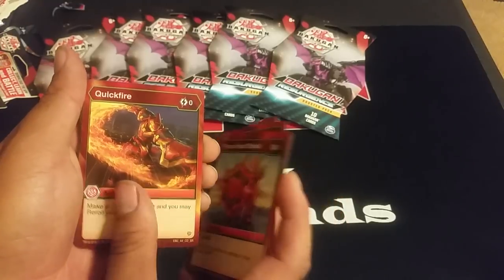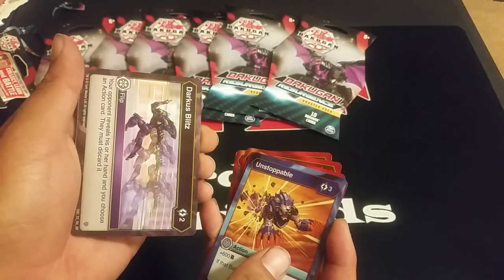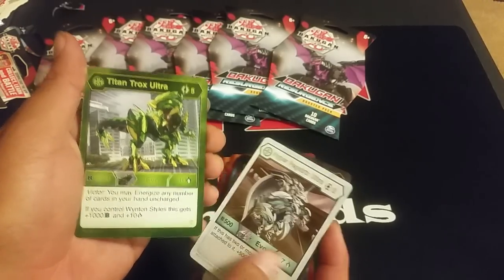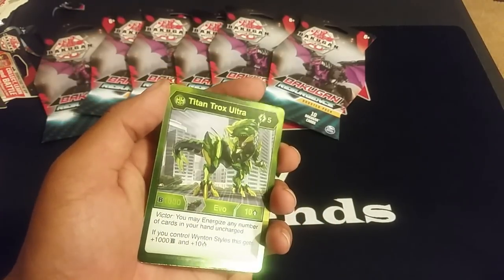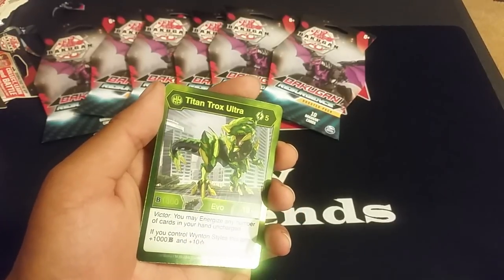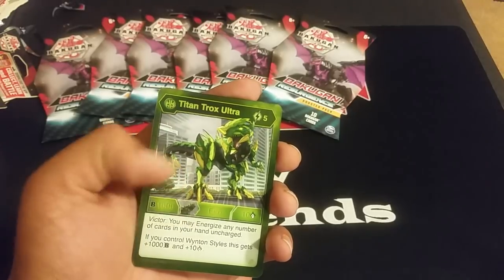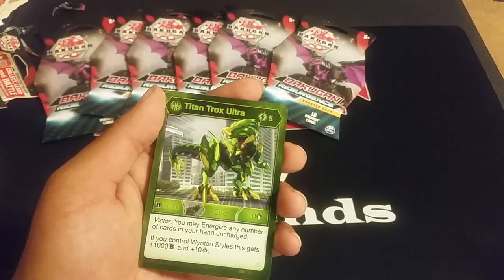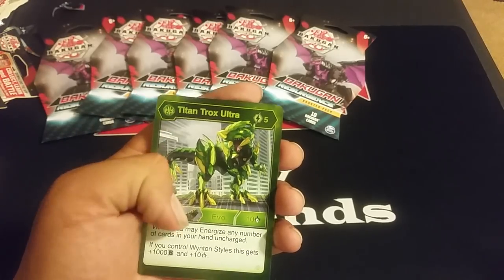Magma Shield, Hyper Dragonoid Ultra — that's our third one. Hyper Fangs Ultra — we also got three of those. Power Shield. Quickfire, Unstoppable, Darkest Blitz — there we go, another one. Hyper Pegatrix Ultra. Titan Trox Ultra — we got a Bakugan Elite! This is going straight to Roll, by the way, because it's not hex. Five energy, 10-10, victory: may energize any number of your cards in hand uncharged. If you control Winds and Styles, this gets plus 1000 plus 10 — so 20-20. Broken!